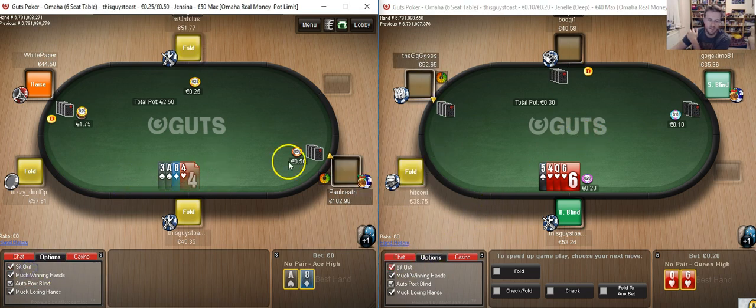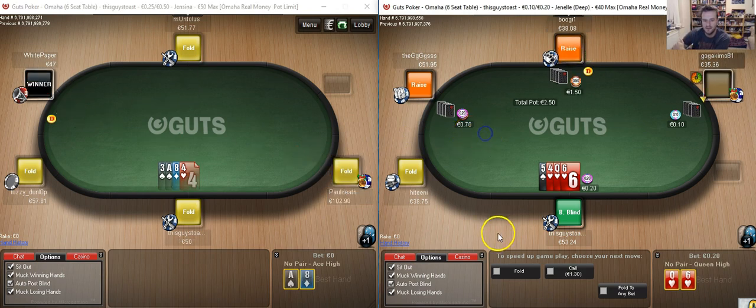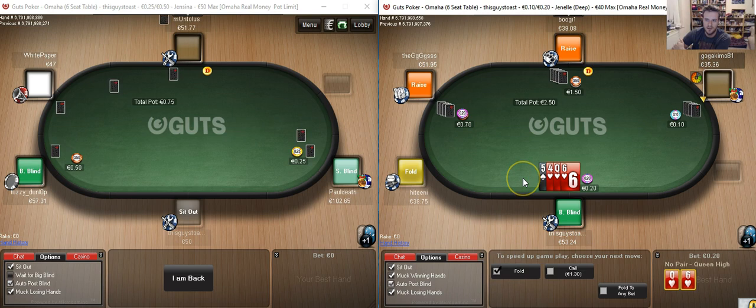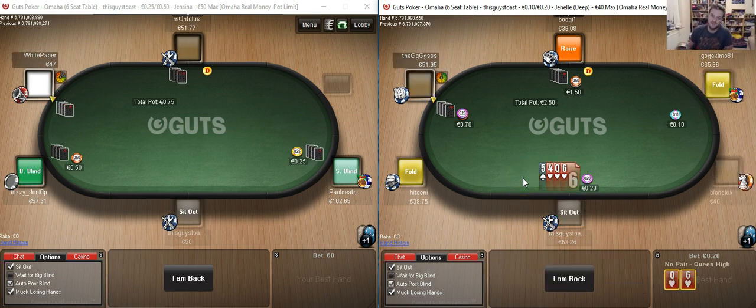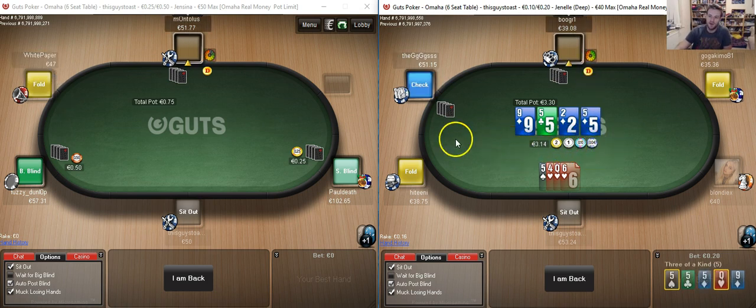So I'm going to play one more hand on each table and then wrap it up. Well, from what I've seen the games seem pretty beatable. They're not crazy loose, but they're certainly beatable. And the rakeback — firstly through Guts itself and then through PokerVIP seems to be particularly good value. So with that all covered, I've been Tom for PokerVIP.com.